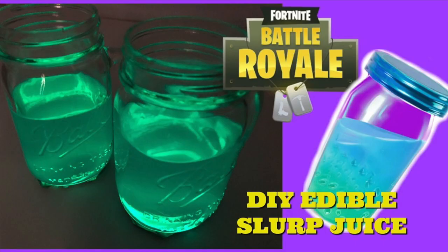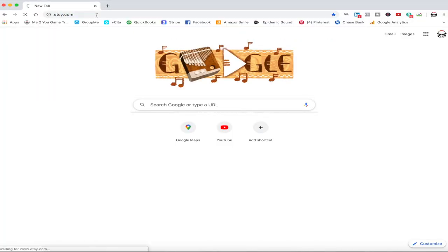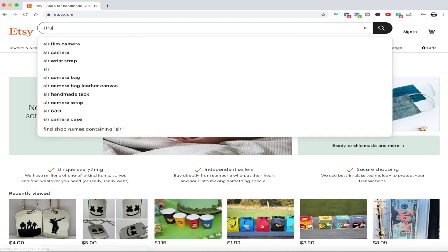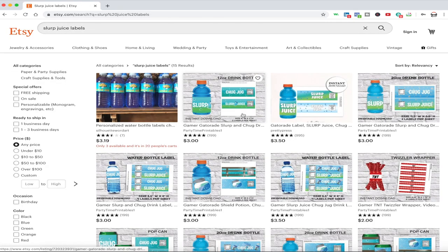Your guests have built up a thirst and you need something to get their shield power back up — the perfect solution is some slurp juice. You have a few options, but my suggestion is to grab some Gatorade bottles in the light blue version. Go on Pinterest or Amazon and look up slurp juice labels — there are plenty of options to purchase and have shipped to your house, or some places offer a digital download so you can print them yourself. Be aware that basic paper will get wet and tear off, so you'll want the proper plastic wrapper.